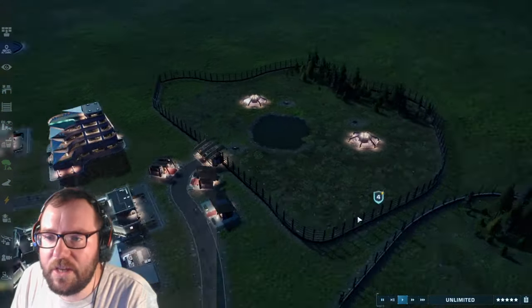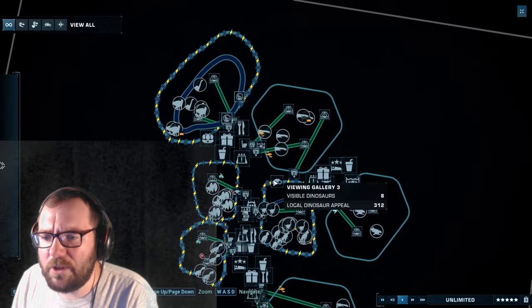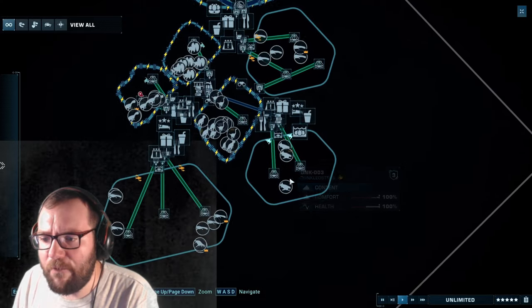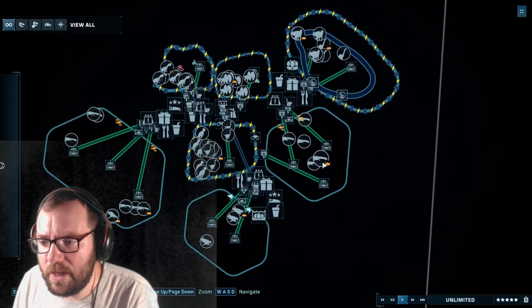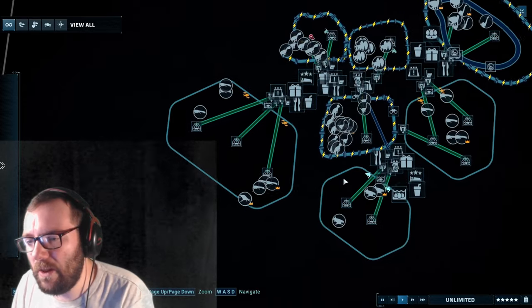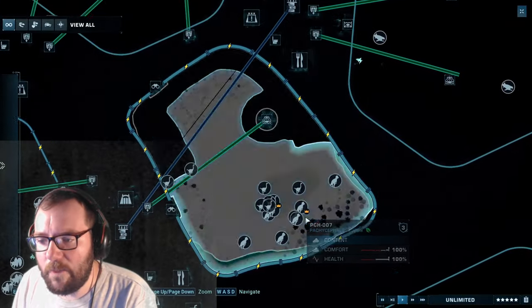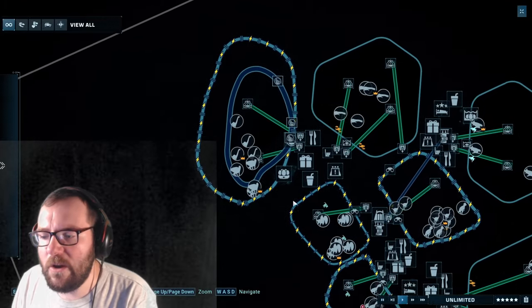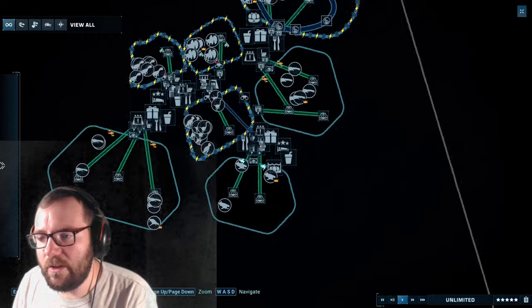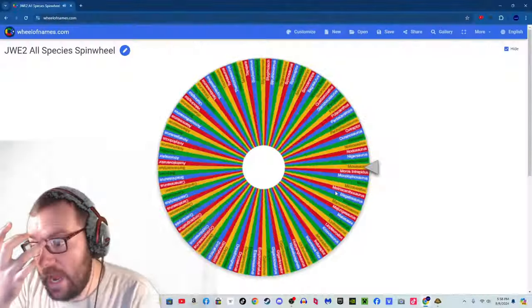Welcome back to the Jurassic World Evolution 2 real park. Last episode we added about four dinosaurs and four aquatics - Attenboroughsaurus, Plesiosaurus, Shonisaurus, Proceratosaurus, Dilophosaurus, Archaeornithomimus, and Pachycephalosaurus. If we get more herbivores we can add them into existing enclosures so we don't have to expand too much. Without further ado, let's get to work.